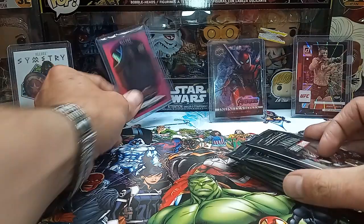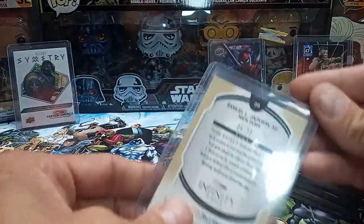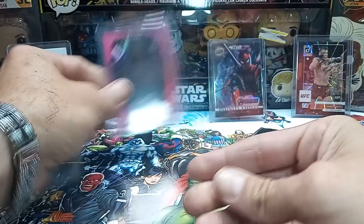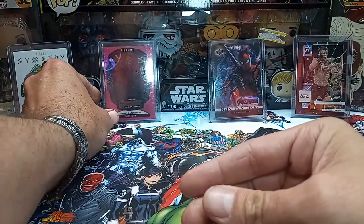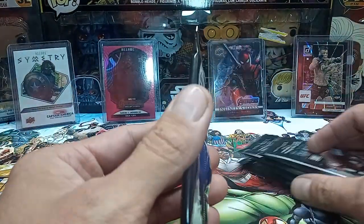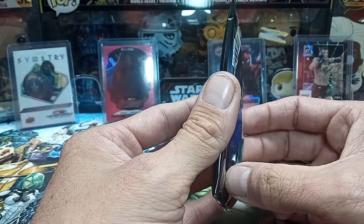Got a couple cards set up that I pulled in some other boxes. Got this real nice Nick Fury, the 23 pink Infinity Stone Spider-Man, white Symmetry of Winter Soldier.